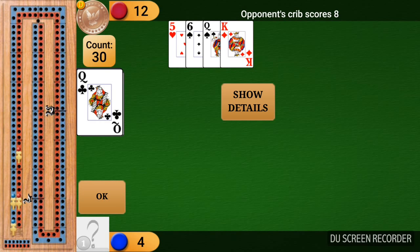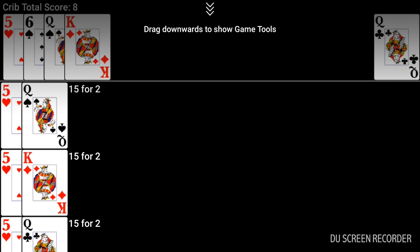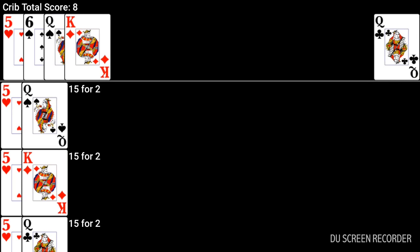In his crib he scores 8 points. The reason is you also include the top card on the discard pile in your scoring. He gets 2 points for the 5 and the Queen in his hand, another 2 points for the 5 and the Queen on top of the discard pile, and another 2 points for the King and the 5 — that's 6. And he scores 2 points for the pair of Queens. So it's 15-2, 15-4, 15-6, and the pair is 8.